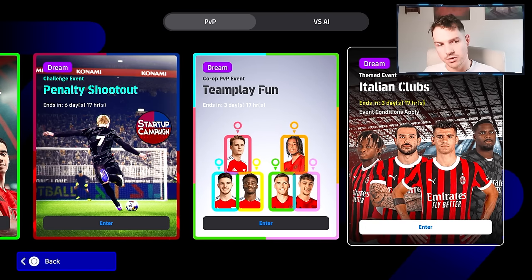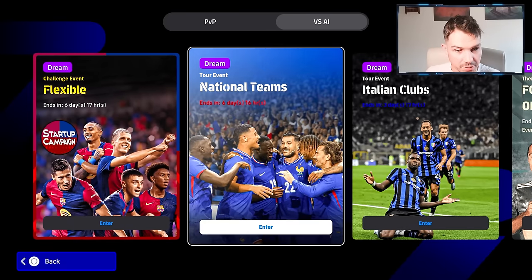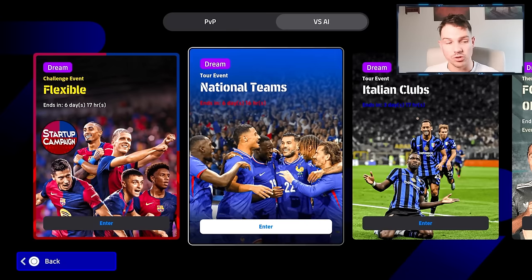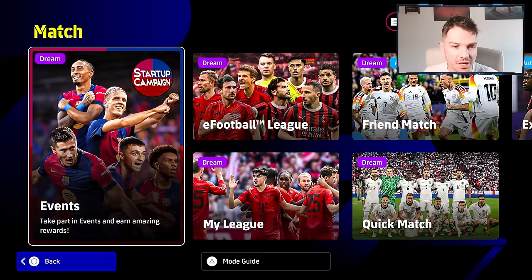You also have co-op back. You have your Italian clubs that are still ongoing for the last couple of days. And then you have the challenge event here with the national team event that is going to be new as well. So this is going to be your free spin — you complete this event, you get your free Worldwide Player of the Week spin. This is the flexible challenge event against the AI where you set the match level to suit your skill level and complete challenges to earn main rewards and level rewards.